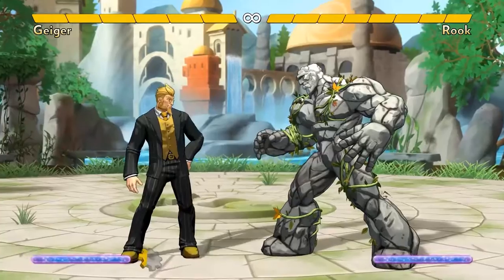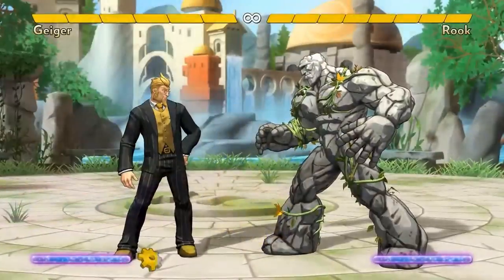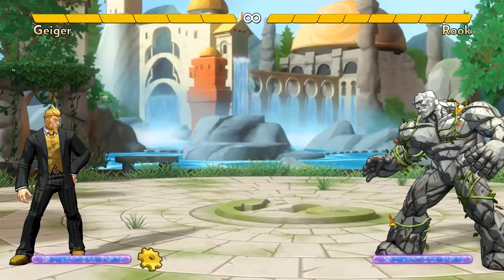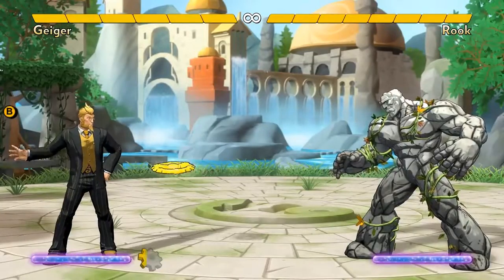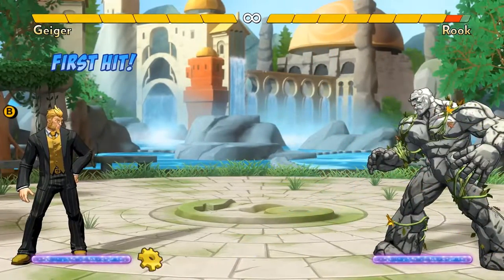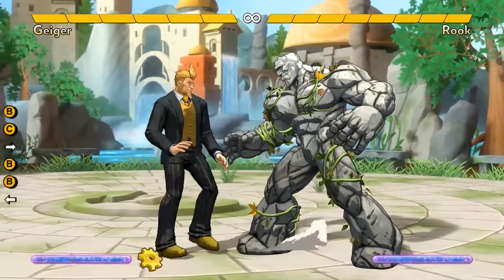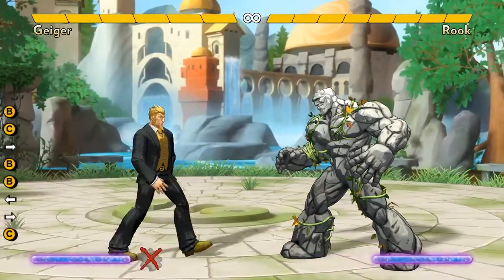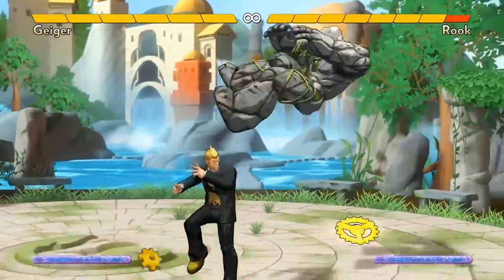Whenever Geiger holds forward, he loses his charge, meaning his gear meter instantly empties. It fills very quickly as long as you either hold back or simply stand in neutral. He can't do either of his two ground special moves or his air C unless he's fully charged up — in other words, he cannot walk forward and use those moves right away. Because his three gear meter moves have this inherent drawback, they're very good in other ways.